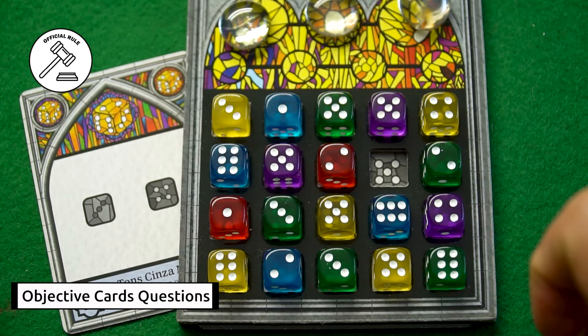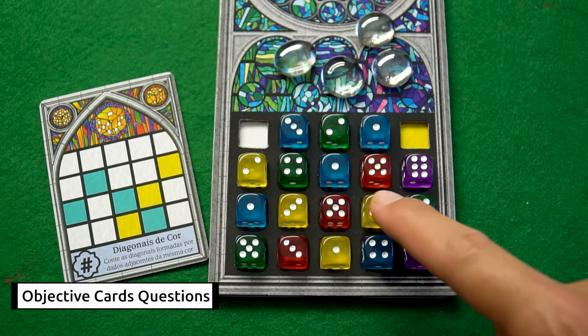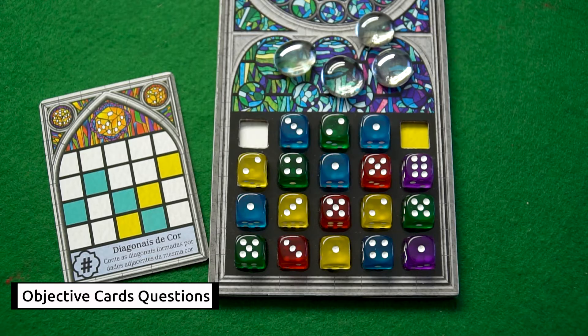The public color diagonals objective gives you points equal to the number of dice you have in a same-color diagonal. For example, in this window I count 14 dice in same-color diagonals, so I receive 14 points.